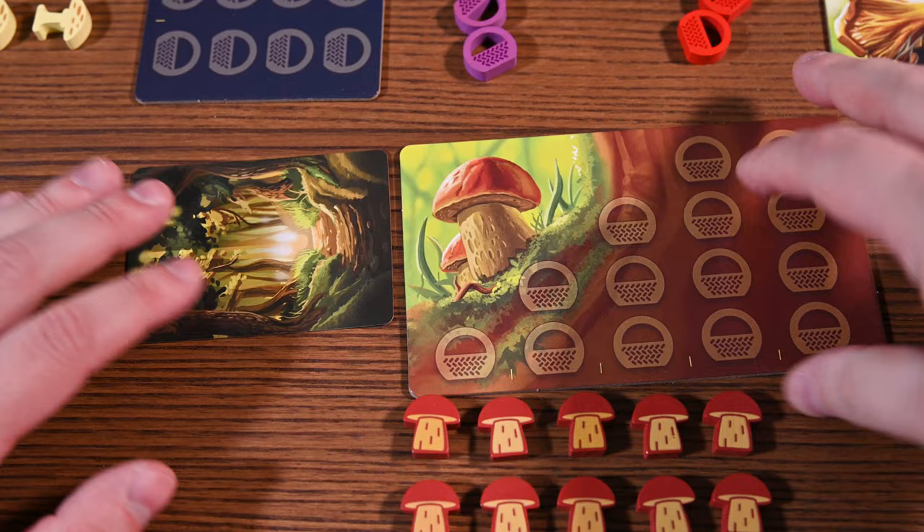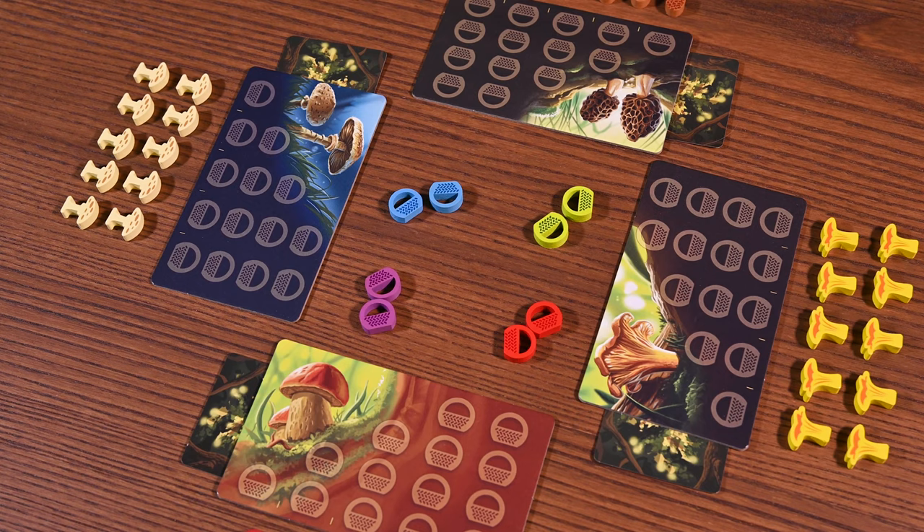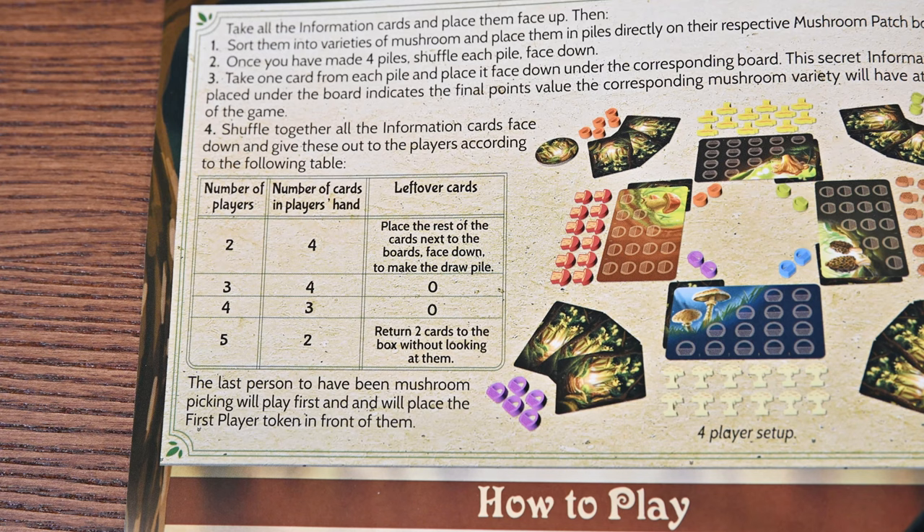The secret information card will correspond to how many points this mushroom will be worth at the end of the game. You'll then shuffle the remaining cards together, ensuring you keep them face down as to not reveal any information, and deal out a number of cards to each player in accordance to the player count. You'll select a first player and you're now ready to begin.